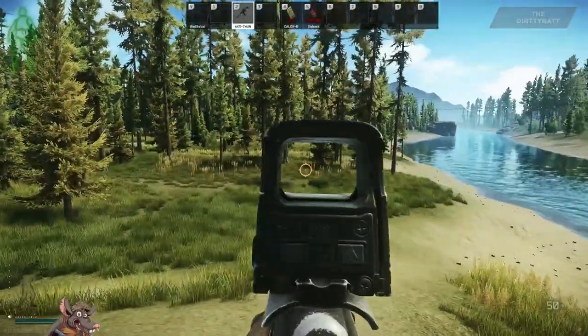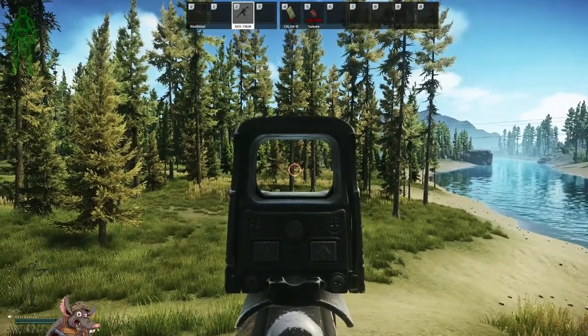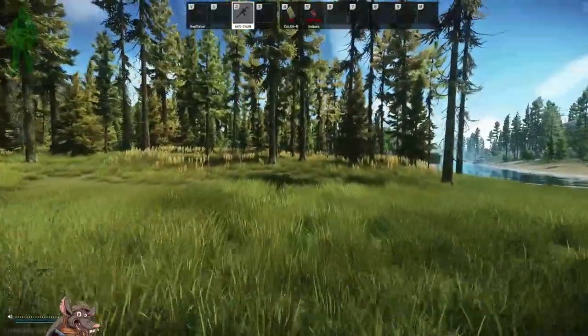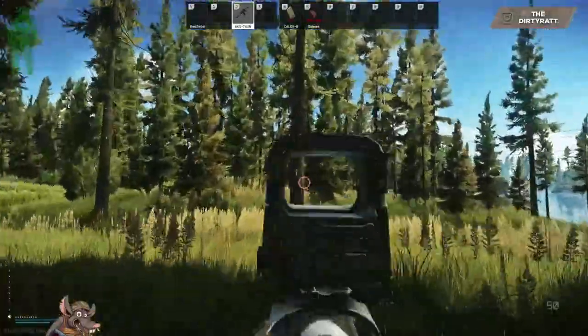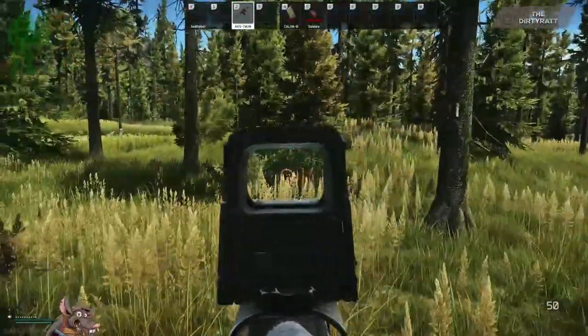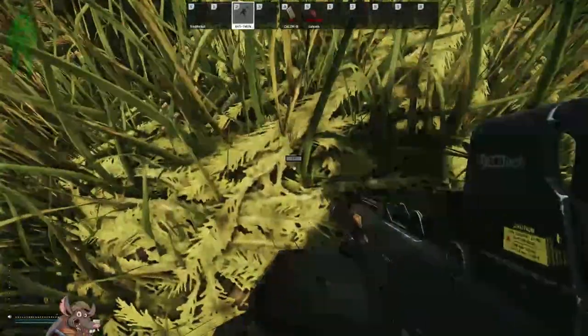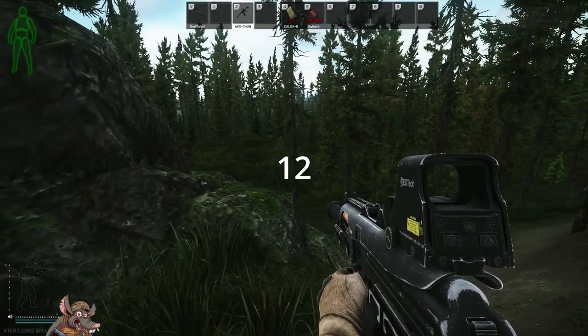Stash number eleven: starting at the car extract at the village on Woods. Aim going up the beach between these two trees. When you pass them, you'll have a big tree and a bush on the right. Your stash is just on the other side of that bush.